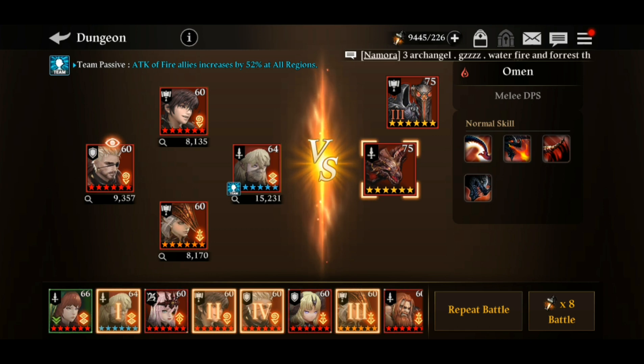The first unit is Fire Zeta. She helps herself and the team with her passive — attack of fire allies increases by 52% at all times. So she's already providing a 50% attack boost to the team. Fire Spiegel is also here to support Fire Zeta.